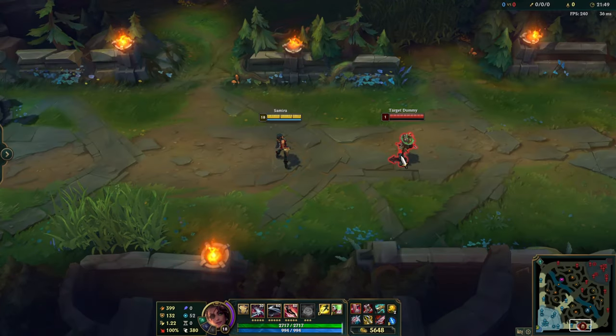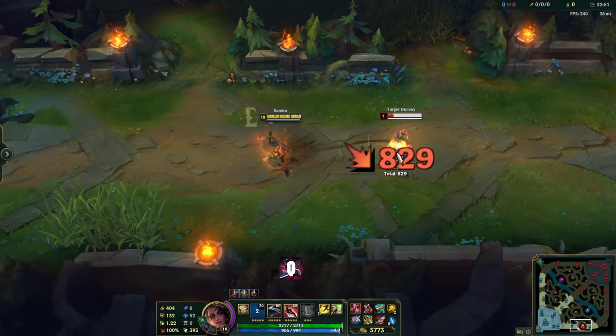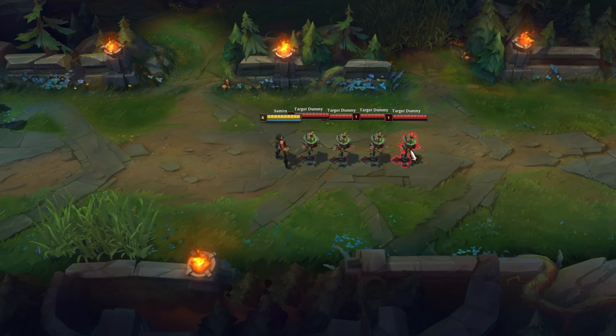You can use E and Q at the same time. With this method, you will do more damage instead of using Q first and then E. Also when using E and Q at the same time, the damage you deal to the enemies you pass through will be the same for all enemies.